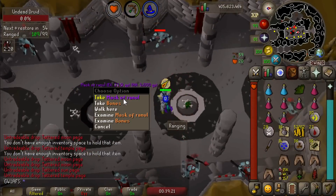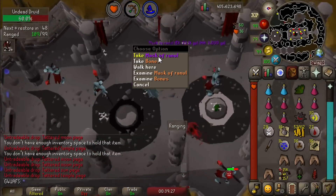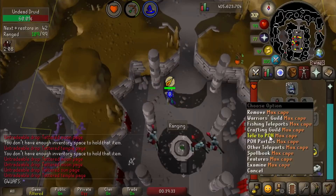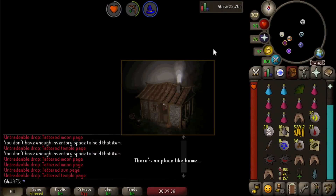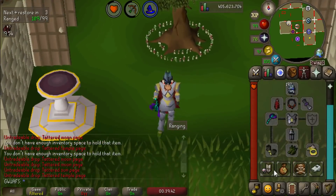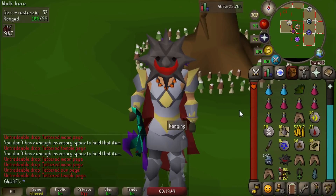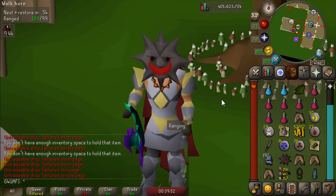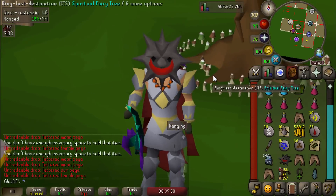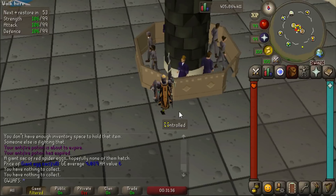I felt like AFKing for a collection log item. I just got them back to back — I just got two masks back to back! I only wanted one but I'll take it. We got the mask of renewal, which is the new collection log item from the dungeon. It's also one of the most sick fashion scape items that has ever been added to this game. I love that mask — it is so unsettling and creepy. When you turn your camera your character looks at it. He just turns passively. Ignore my creepypasta.